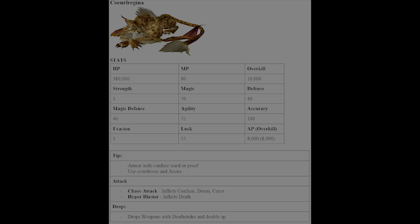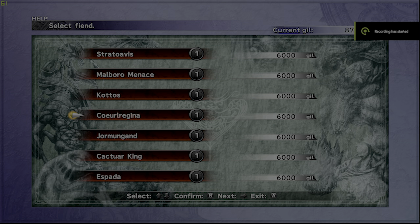Next we have Coeurlregina. What's really useful against this guy is armor with Confuse Ward or Confuse Proof, because he inflicts Chaos Attack which causes Confusion, Doom, and Curse. There's no point using a Death Ward because he uses Blaster — even Death Proof armor won't stop it. Use your Aeons and their overdrives, and Wakka's Attack Reels. He drops weapons with Death Strike and Double AP.